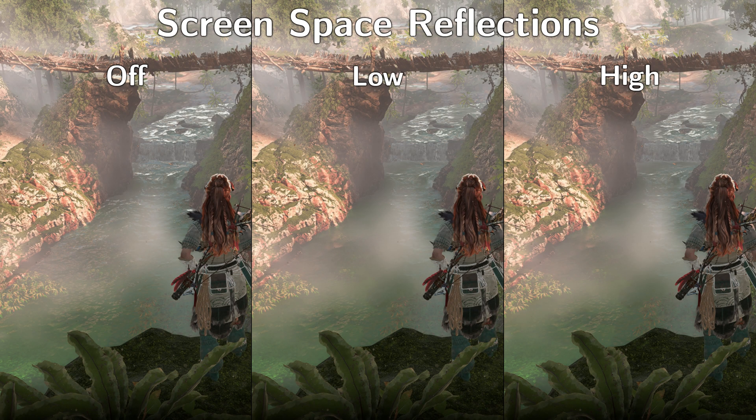Screen space reflections on low help make water surfaces look better. I didn't find any appreciable differences on the high setting, so low is desirable, but again if we really need a small performance bump, we could turn this off. This isn't Cyberpunk.